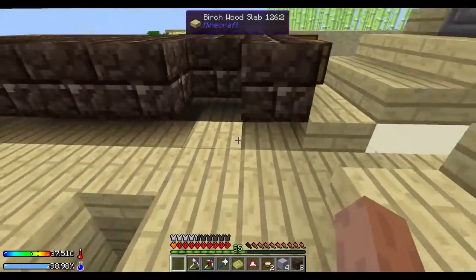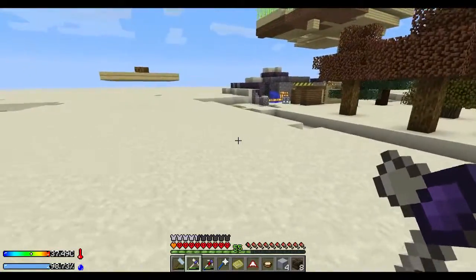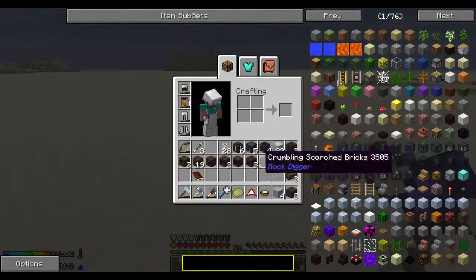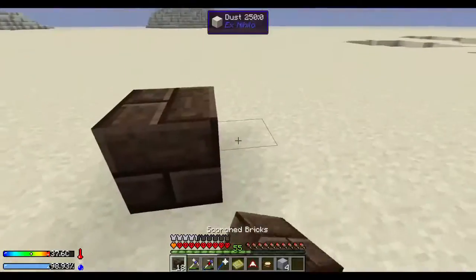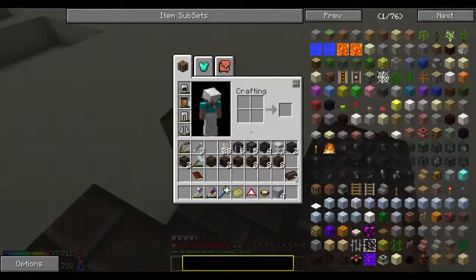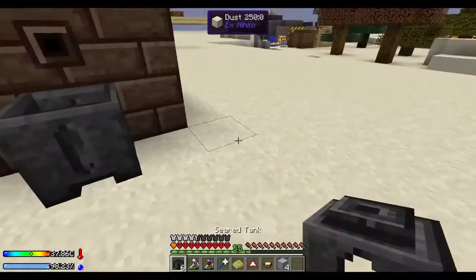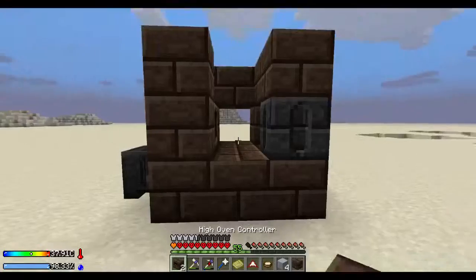Let me get all this stuff together. I don't know if I've told you my plan yet, but we are going to start building a proper building here, one from the ground upwards. This is going to be the center of the floor. We need a three-by-three, going like this. We need a duct over here, and then we put a casting basin down here, and we need a seared tank here. And we need a high oven controller which will go here.